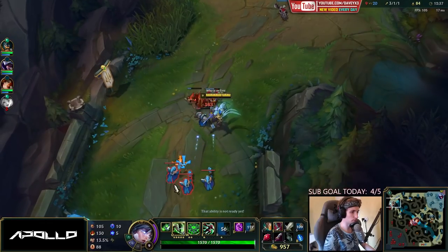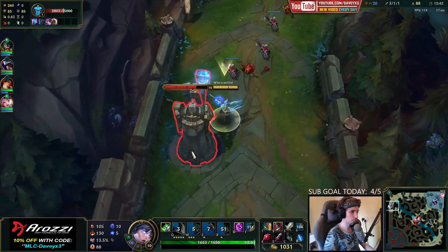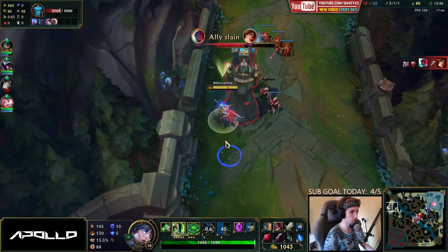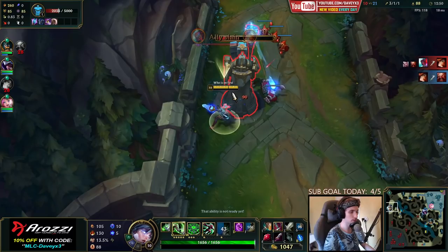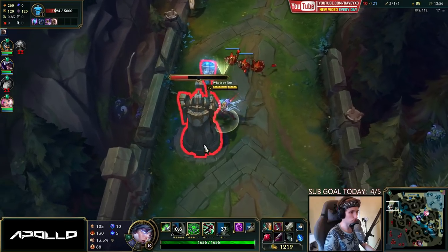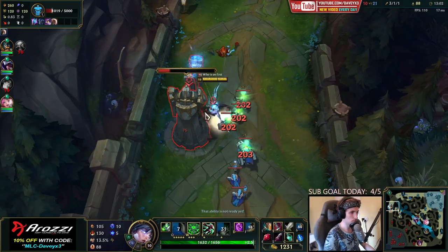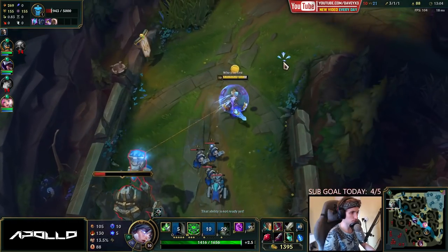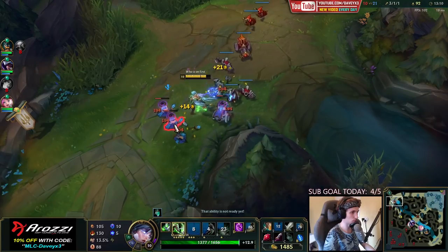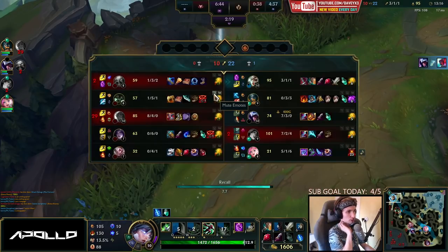I'm not sure why my support did that before, but it's okay. We're going to take the last remaining platings here. I think Gragas is coming back to top now. We're pushing it another way. I'll use my last remaining potion, push this out and then reset. I'll probably get boots afterwards. I've got my Gore Drinker now and I've got my boots, so now we can snowball the rest of the game.